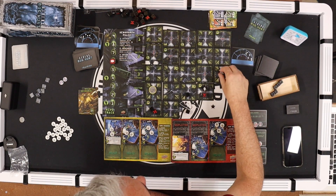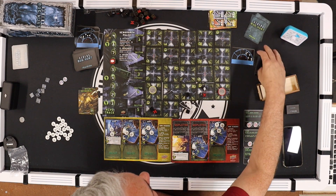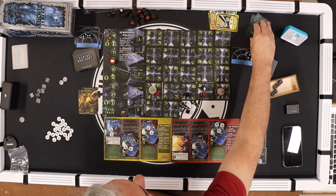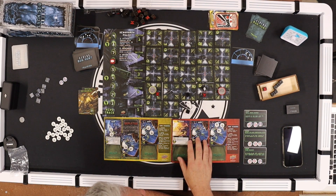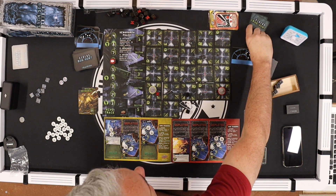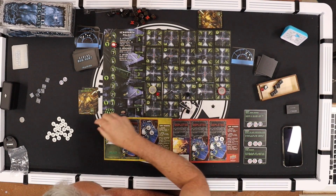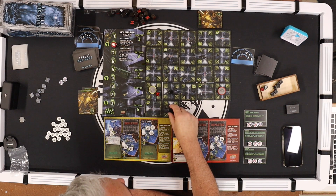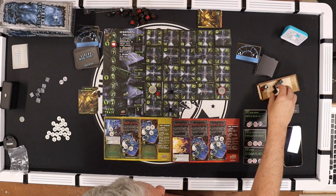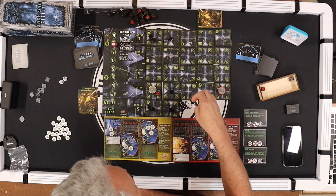Two tracker cards in a row advance the track, which triggers the xenomorph attack phase. This alien attacks Drake's point man — three wounds on it. This one moves here, this one here. Then spawn: three at sector one — one two three — and three at sector five — one two three. Vasquez really needs to find that last token.